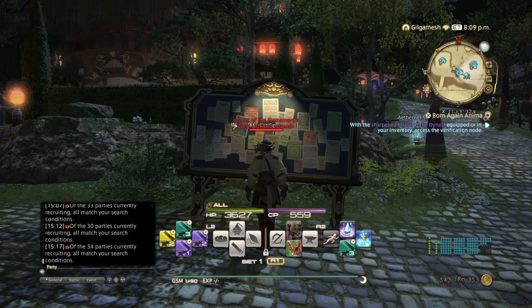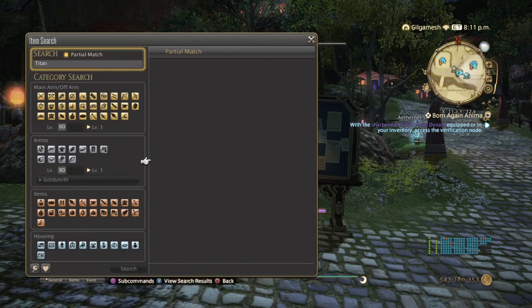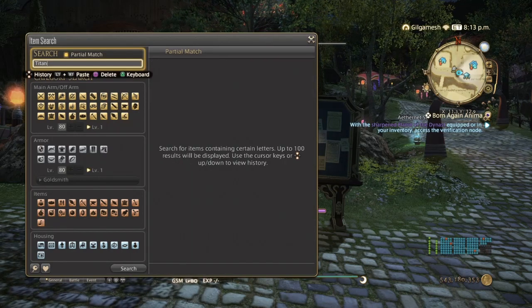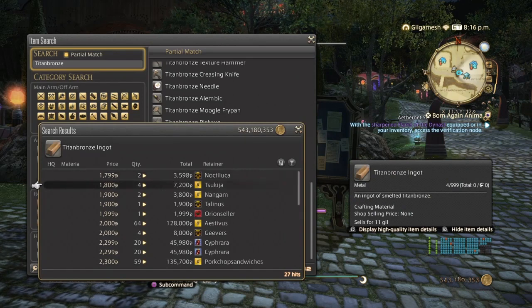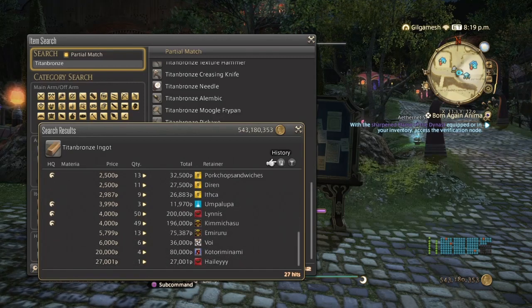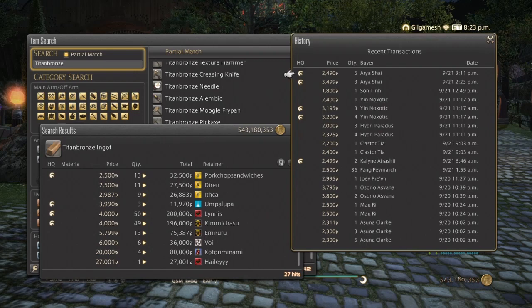Last and least — Titan Bronze Ingots. These are used in a lot of recipes for Ishgard Restoration as well as scripts. They won't appear on the market board unless you search 'bronze.' They only have 27 hits on my server, ranging from 18 up to around 3,000. I've just sold them half yesterday and half today. Sell them as normal quality — don't worry about high quality, because most people don't really need high quality for Ishgard or script farming. I would sell stacks of five.